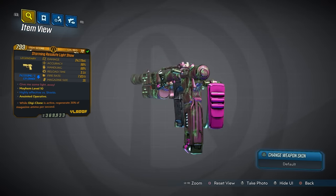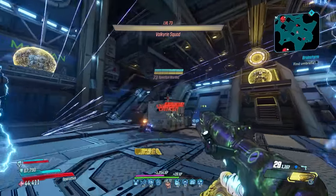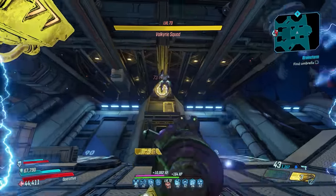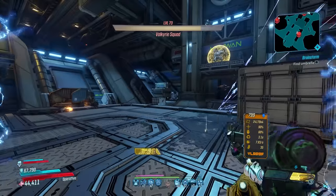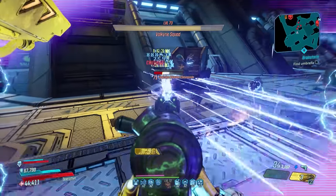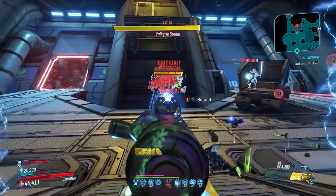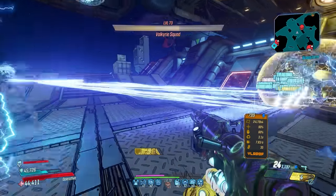At number 2 on my list, and honestly my favorite overall pistol in the game, is the Light Show. Even though it's my favorite pistol, I recognize that it's not the strongest overall, thus the second spot. This Vladof pistol shoots four bullets in a square pattern that rotates clockwise while firing, consuming just one ammo per shot. Using this gun at medium to close range, you can keep all those bullets on target and absolutely shred enemies. This gun can spawn in all of the elements or be non-elemental, giving it exceptional versatility. In the hands of Zane, this is one of the most enjoyable gameplay experiences I've ever had in any Borderlands game, but it's also great on every single Vault Hunter in nearly any situation.